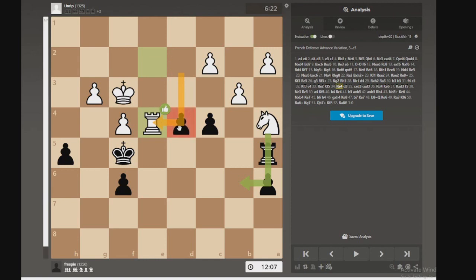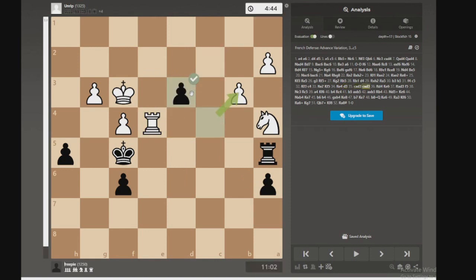Rook there, obviously threatening this. Pawn there — very nasty, very bad move. I was kind of desperate. I was thinking there isn't really much I can do here. And yeah, after making that exchange there, taking there would have been better, which I did realize after the fact. But yeah, I was trying to go up here, but I knew they were just going to hit me with this. And there's nothing you can do.